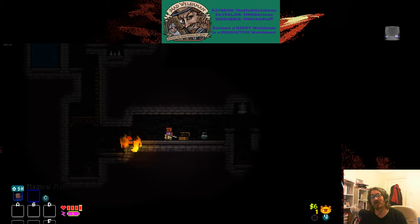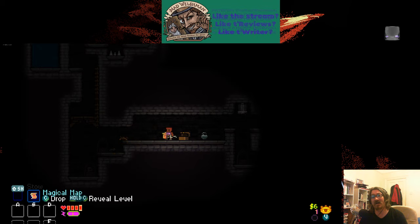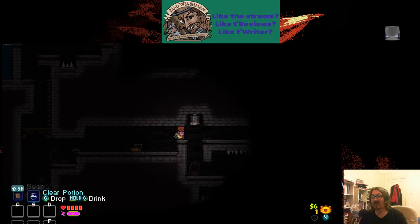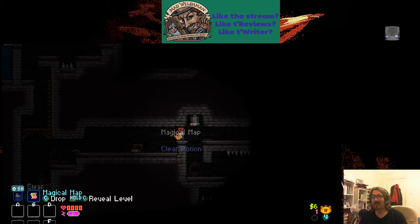By the way, if you throw things at a torch, it will fall over and set the area on fire — that's bad. And this is another trap hole. Lovely.